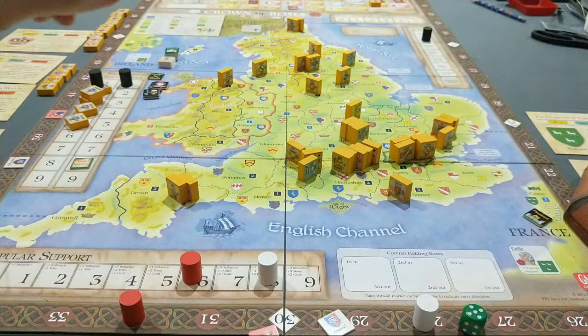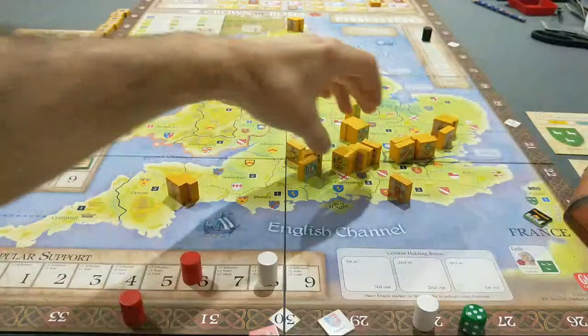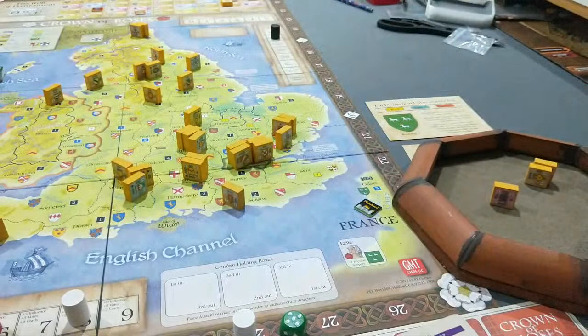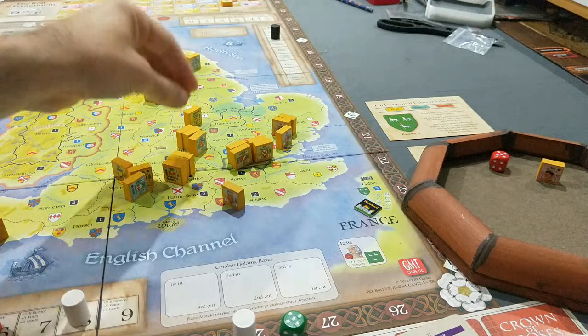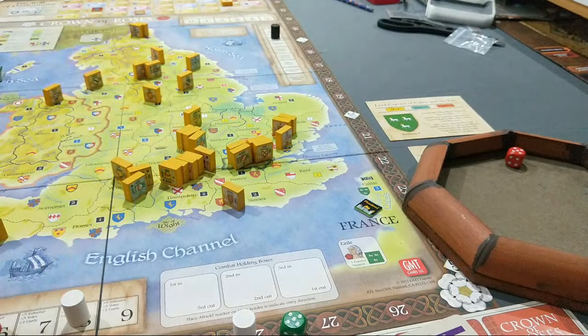Rolling for attrition one at a time. Buckingham — safe. His Admiral block — safe. Somerset — safe. Devon — safe. Henry — the odds are not in your favour — safe! Attrition rolls work out for Lancaster. And that's it pretty much — that is one operations phase. York smells blood. They've got the better of that combat in terms of steps and are keen to follow up. York picked first that time, so Lancaster will pick first this time. They're going to play a high card for initiative to skedaddle.